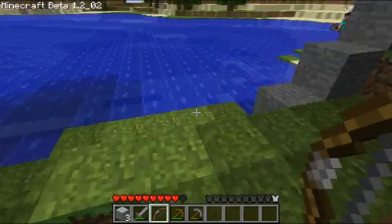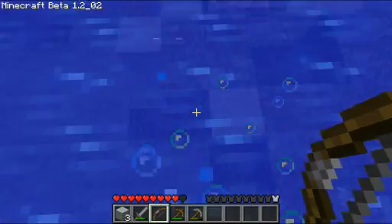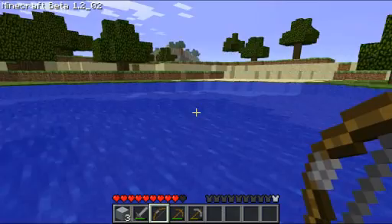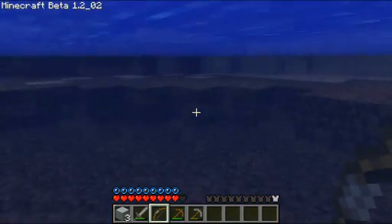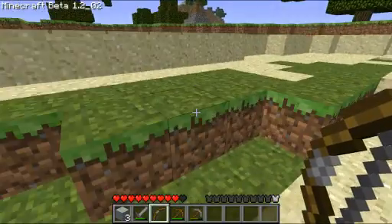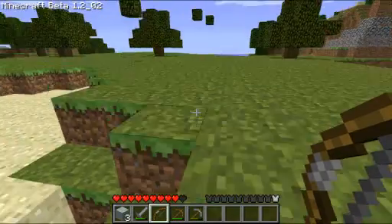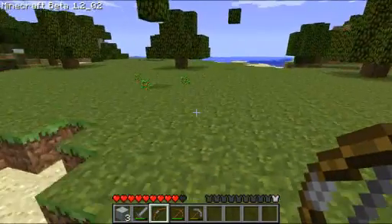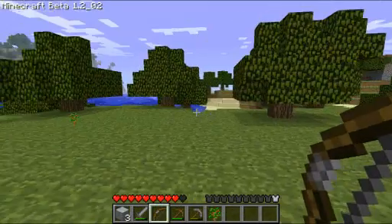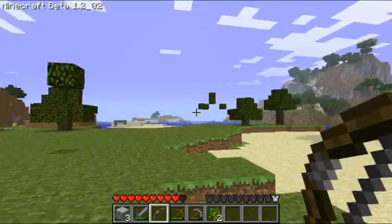There's something else I would like to show you too. I want to build an underwater base someday — I've got it all set up, but I don't know how to get all the water out of it. Why are there all these saplings here just sitting here? These saplings — oh, another sapling! Seems like a trap, but it isn't. It's saplings!